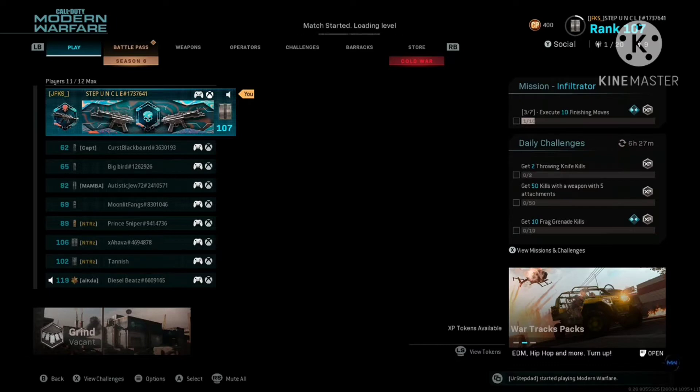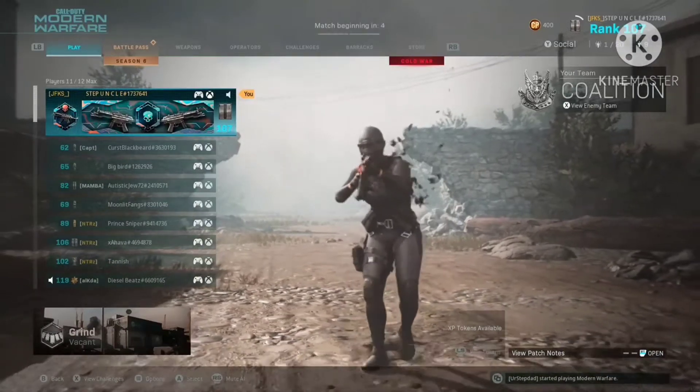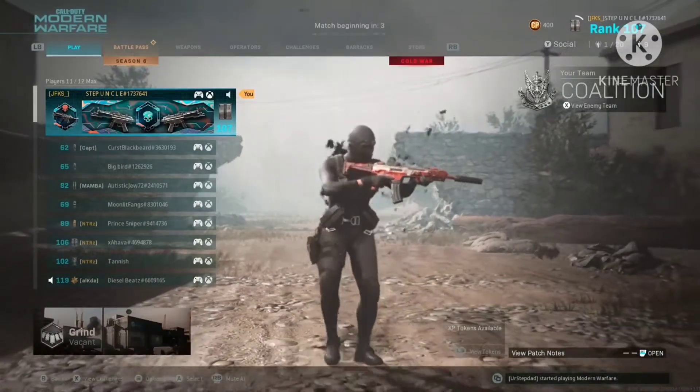Everyone knows that the Grau is an absolute monster in Warzone, with its absolutely incredible damage range, low recoil, and good enough damage profile to be competitive. It is an absolute monster in Warzone, but just how good is it in multiplayer?